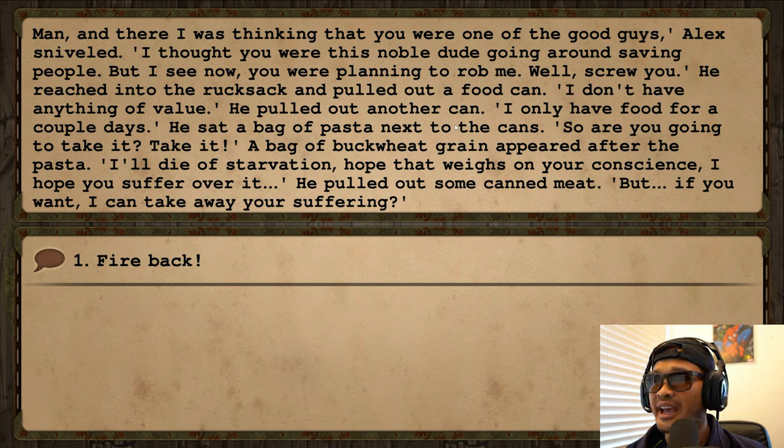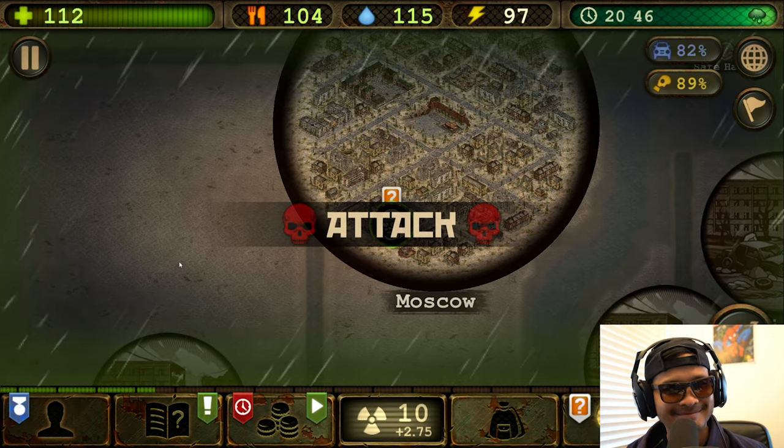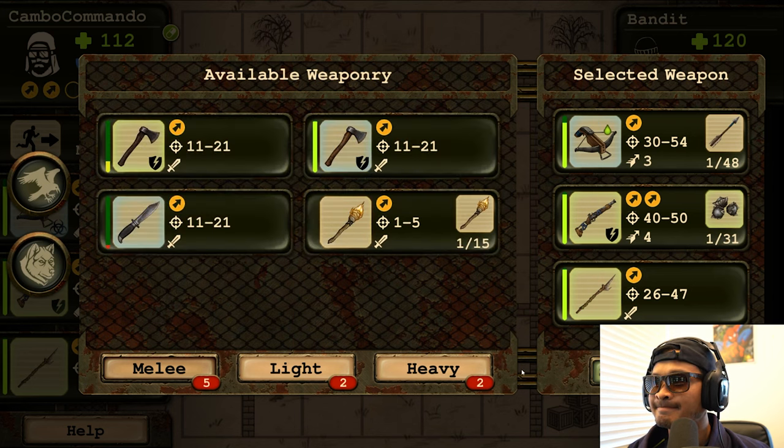'I don't have anything of value.' He pulled out another can. 'I only have food for a couple of days.' He sat a bag of pasta next to the can. 'So are you gonna take it? Take it.' A bag of buckwheat grain appeared after the pasta. 'I'll die of starvation — I hope that weighs on your conscience. I hope you suffer over it.' He brought out some canned meat. 'But if you want, I can take away your suffering.' And this time from the depths of his rucksack, Alex pulled out a gun.